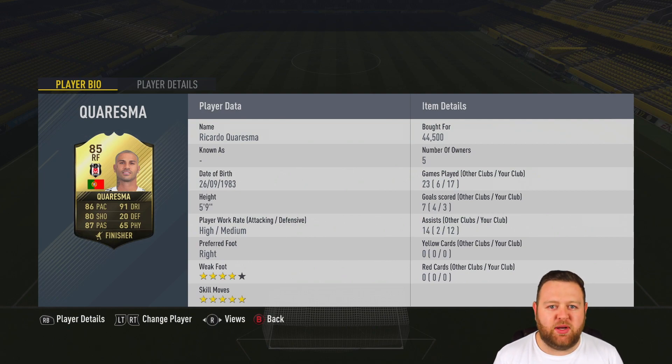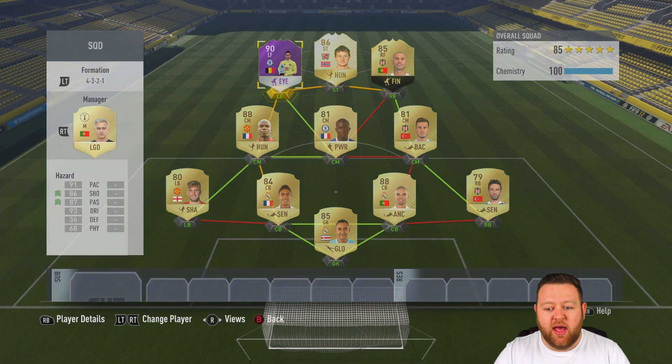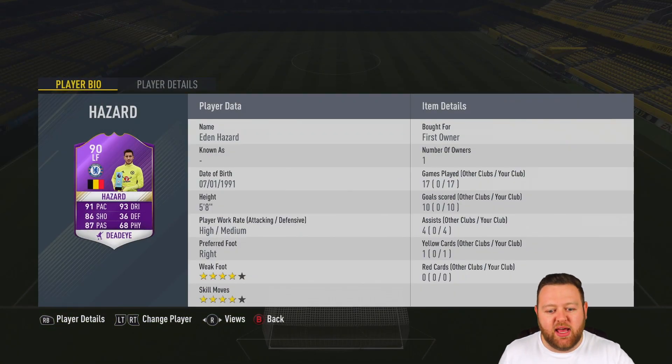Ricciardo Quaresma in form — someone I wanted to use from this week's Team of the Week, and he was surprisingly cheap. Under 50,000 coins for an 85-rated 5-star skiller with awesome stats such as 91 dribbling and 87 passing. Fantastic pace as well. Assist king he was to the main man, Eden Hazard.